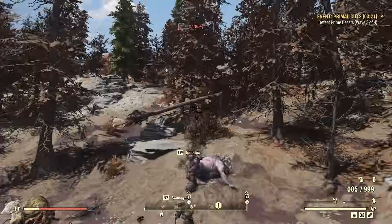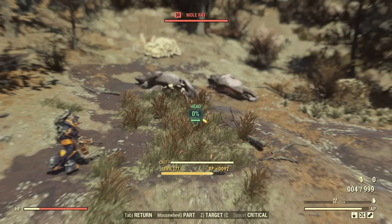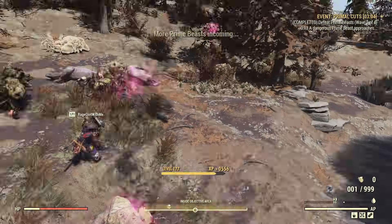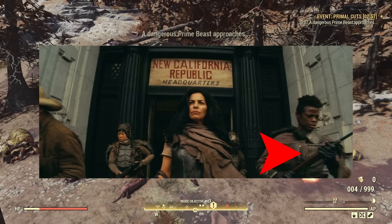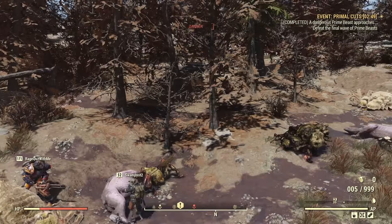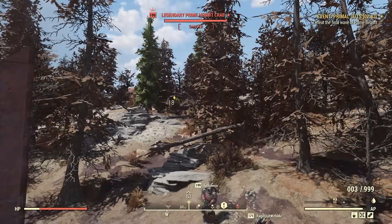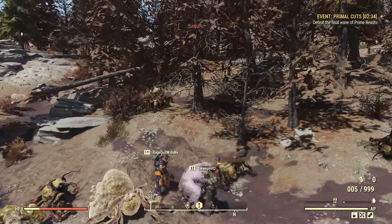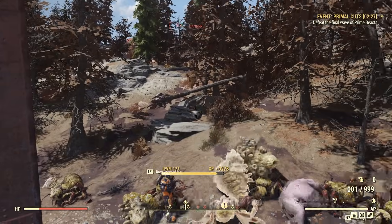M1A1 Carbine. An actual M1A1 Carbine does make an appearance in the show, albeit briefly. In the final episode, a bunch of NCR soldiers leave the Griffith Observatory carrying various weapons, and in that scene and a fight shortly after, a soldier can be seen wielding the M1. The M1 Carbine is a lightweight, semi-automatic carbine famously used by the US military during World War II, the Korean War, and the Vietnam War. It was eventually phased out after being outclassed by the AK-47, with the M16 taking its place.